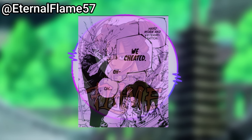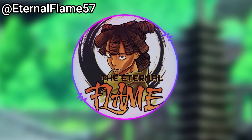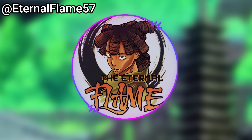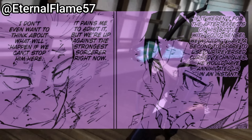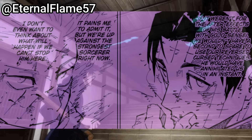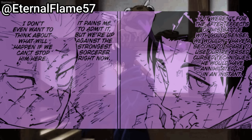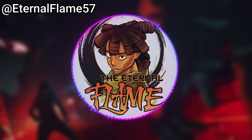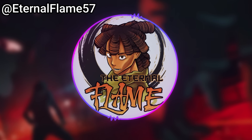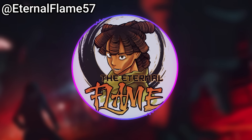Sukuna directly asks, 'Just what have you all been up to this past month?' Yuji is about to say hard work and determination, while Yuta simply says 'we cheated' — they have very different answers and I find that funny. I want to know why Yuta is saying they cheated; probably revealed next chapter. Yuta's internal dialogue notes that if not for the after-effects of Sukuna's battle with Gojo, they wouldn't have a second to spare and he would have annihilated them instantly. Yuji admits they're up against the strongest sorcerer right now, and they can't let Sukuna go — they have to beat him here and now.